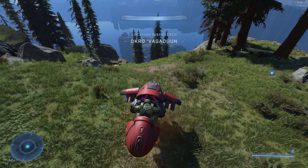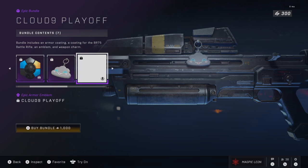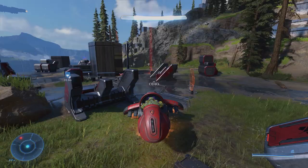Starting off with Cloud9, you get the Cloud9 playoff coating. It's like Scorpion Punch but blue with some gold details. Honestly I think the gold kind of ruins it for me — it would be a lot better if it was just the blue. Making it asymmetrical is also kind of unnecessary given how many asymmetrical coatings are already in the game. These are designed by the esports teams, not 343, and it does a fine job of representing the team while being different from the original Cloud9 skin, but I feel like it could be a lot better.